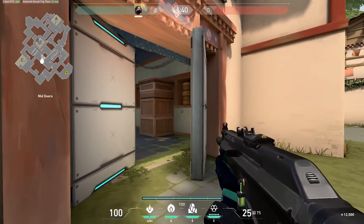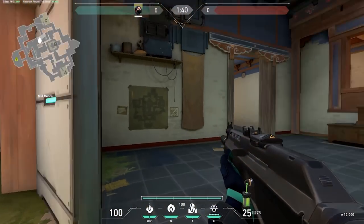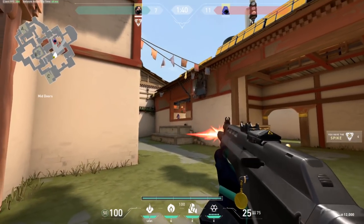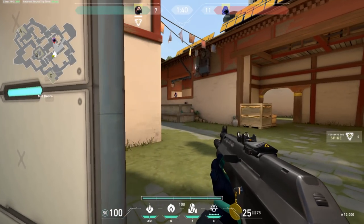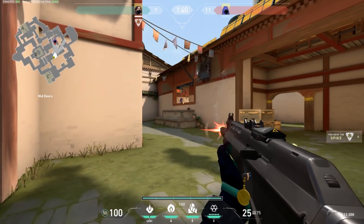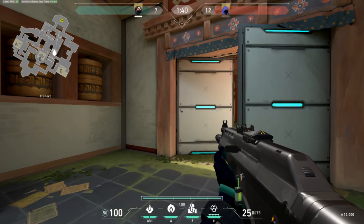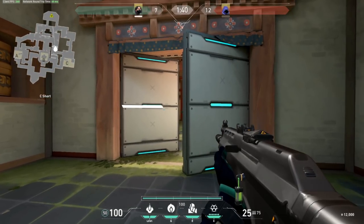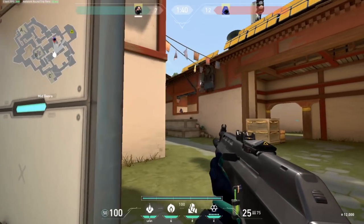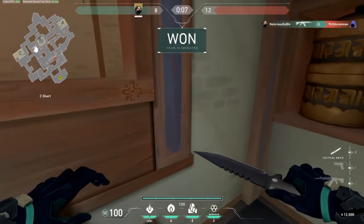The best Valorant players memorize the most common angles enemies will be at when turning corners. For example, on Haven, it's extremely common at the start of the round for players to peek into Garage. If you memorize that your cursor has to be in a specific position lined up on the garage door, then when you peek you'll be at head level, can instantly left-click, or only need a minor left-to-right adjustment.